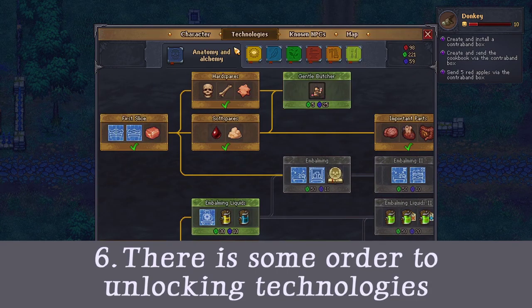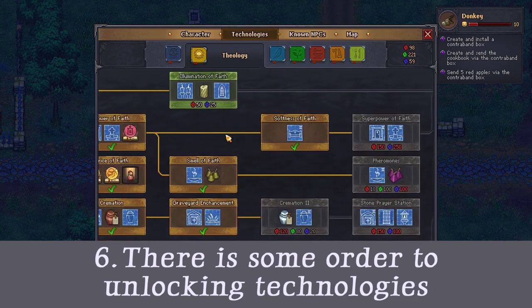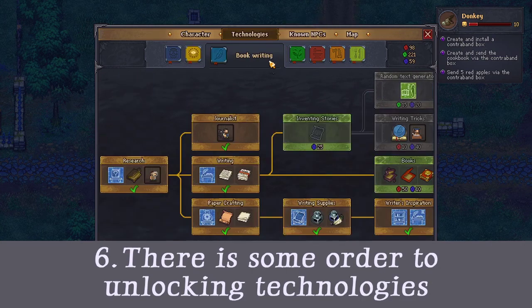So try looking up a guide or reading through every tree before using your technology points, and try to see the order of things before you invest in one.